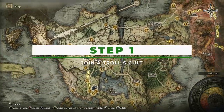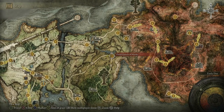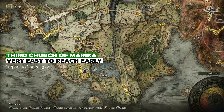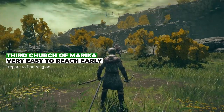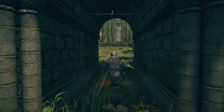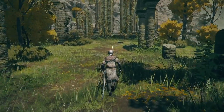The first thing you're going to need to do is go to the Third Church of Marika, which is here on the map relative to the starting location. You'll need Torrent though — it's a fairly easy straight shot. If you just follow this road down and then back up, you will land there fairly easily. You'll know you're in the right spot because it's overseen by his holiness, big ugly-ass troll. This is his congregation, and you're going to join it.